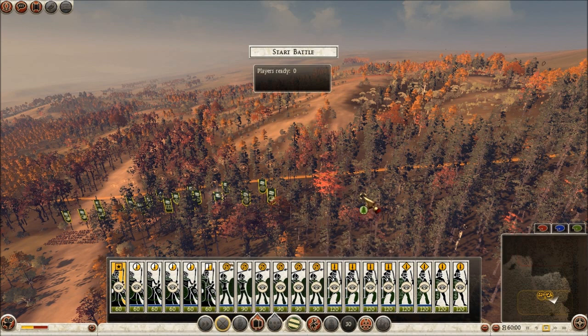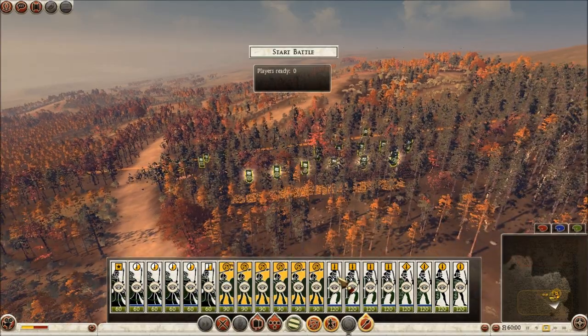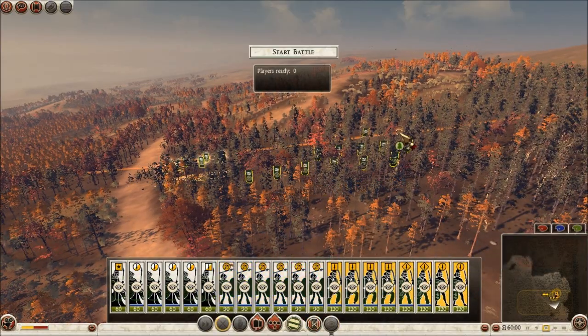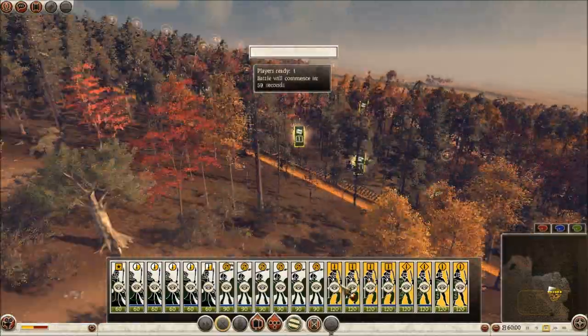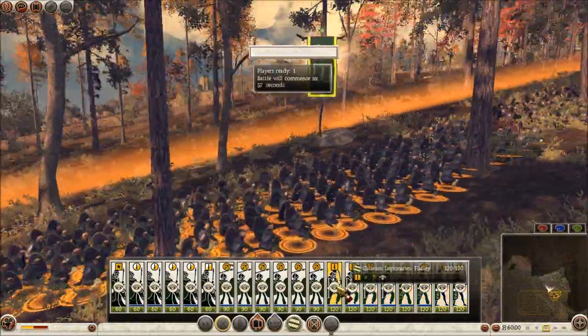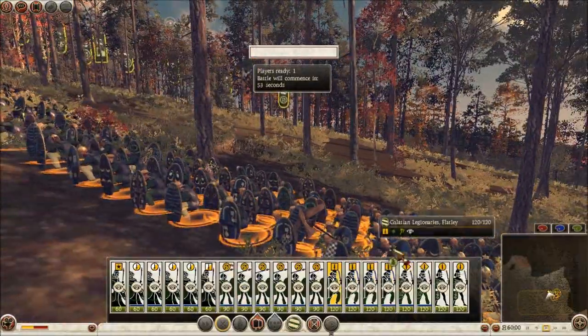Let's go ahead and shove my Cav into these trees here. I'm going to preserve these guys for later on. I have tons of swordsmen. Let's go look at my troops. I got these Galatian Legionnaires — see them? You can kind of see them.